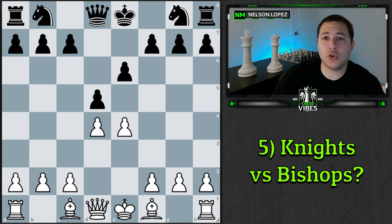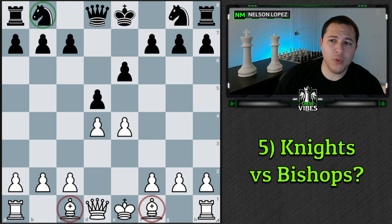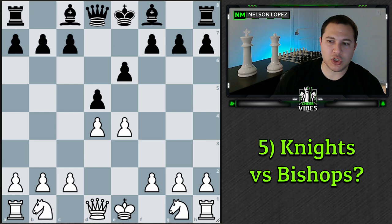Concept number five: who has more knights or more bishops in the position? In this French Defense position, I've traded off black's bishops for our knights, so we have the bishop pair. Bishops are better in open positions, so the answer here is to capture — I want the position to be more open so my bishops have more diagonals. Closing off the position benefits the knights because they can hop around and jump over pawns, whereas bishops get hindered. Conversely, if I have the knights and my opponent has the bishops, the best move is to keep the center as closed as possible to restrict their bishops while my knights maneuver freely.